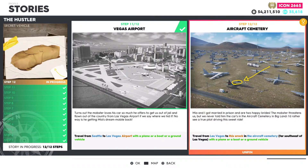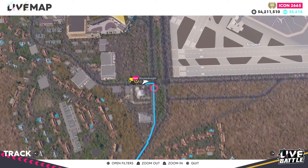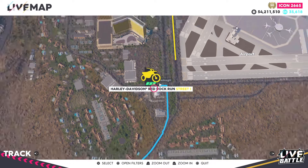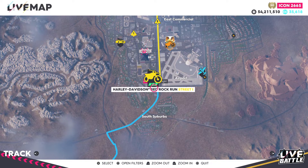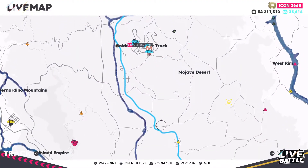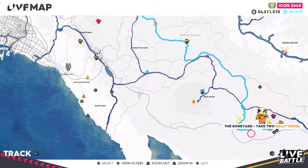And finally, the last step: Aircraft Cemetery. Travel from Las Vegas to the wreck in the aircraft cemetery, far southeast of Las Vegas, with a plane, a boat, or a ground vehicle. For the final step, leave from the Las Vegas area — I spawned over to a street race to get a little bit closer. By car the airport cemetery is about 26 miles away; by plane it would be about 16 miles away.